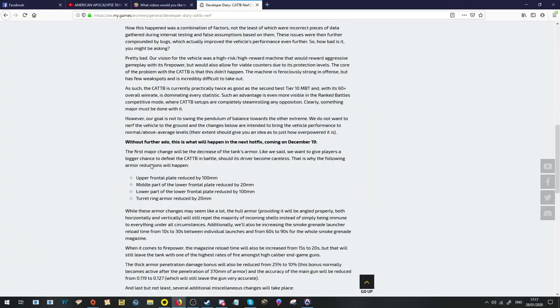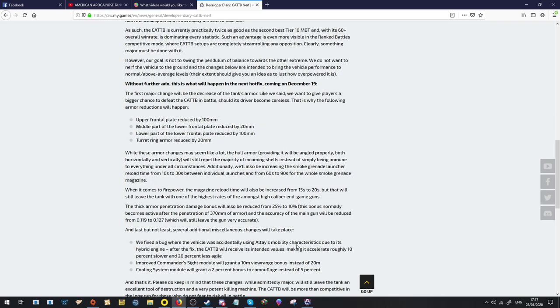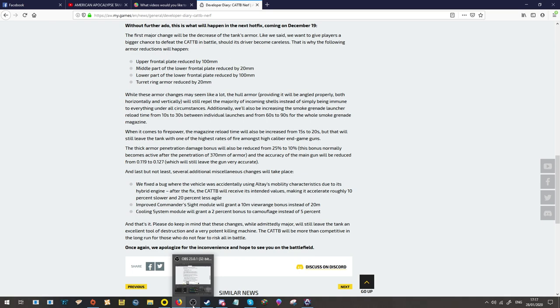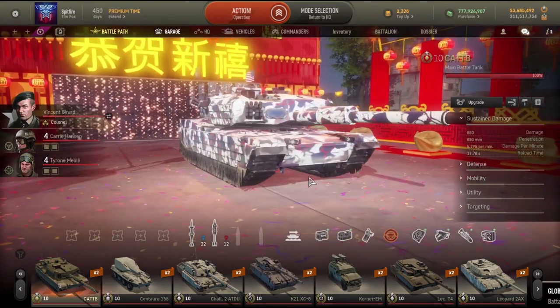The upper frontal plate was reduced by 120mm. Smoke grenades were changed from 10 to 30 seconds and 90 seconds. The magazine reload time was increased as well. Less thick armour penetration bonuses, which means the Cat B won't be hitting people for 2,000 damage unless in exceptional circumstances or with Cortez. It is roughly 10% slower and 20% less agile. The tank's gun was inaccurate before, and it still hits like a BL-10.